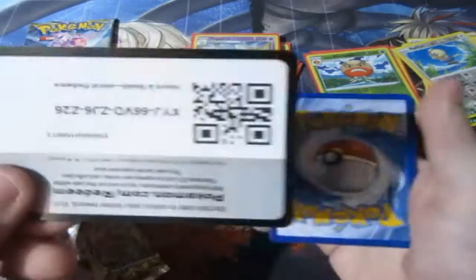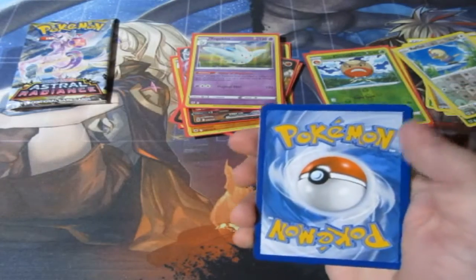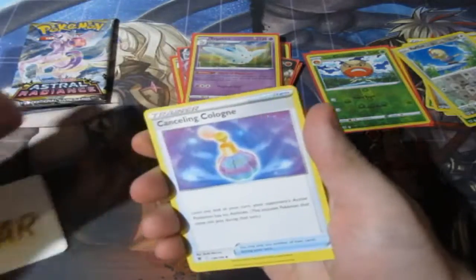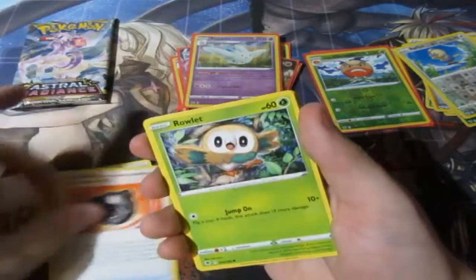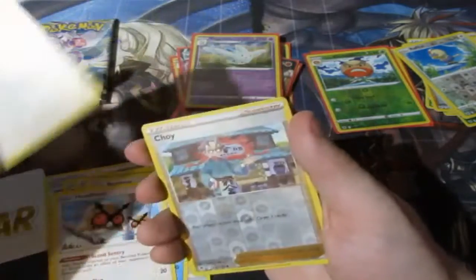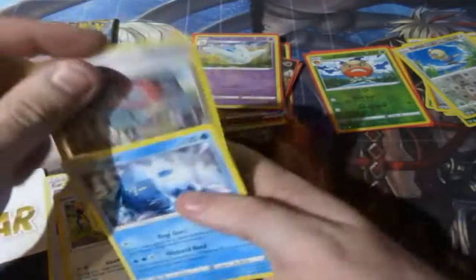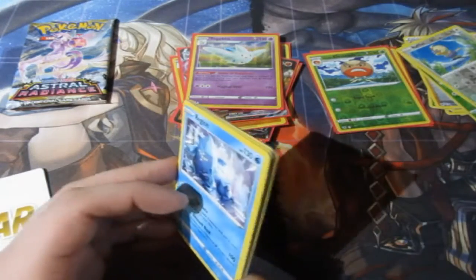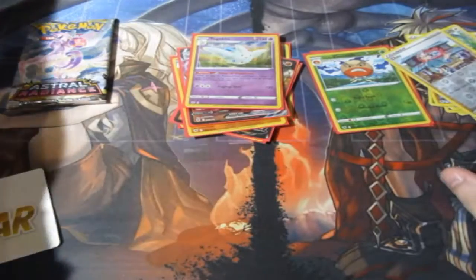Second to last pack — can we get anything? Any more Radiances or anything like that? V-Star card. Sheldon, a Heavy Ball, Wildwood, Bronzor, Oshawott, Hoothoot, Stantler, a Reverse Foil Curry, and a Regice. Is that a Reverse Foil Rare? No, it's not — it's an uncommon. Okay.